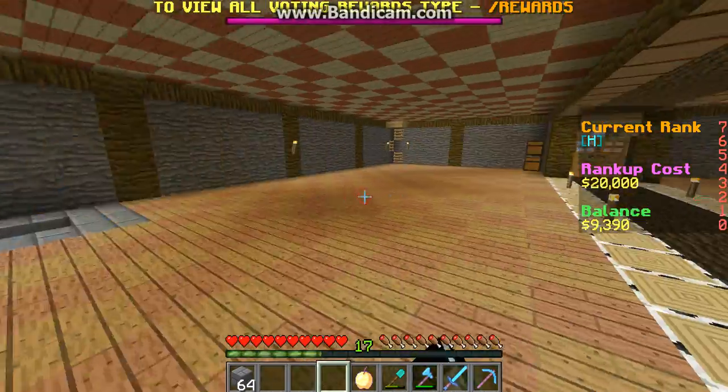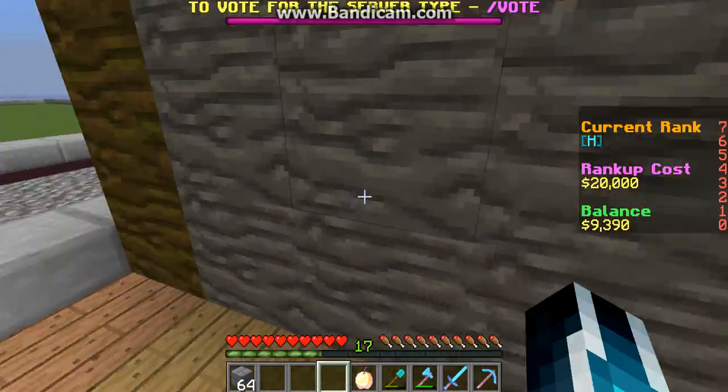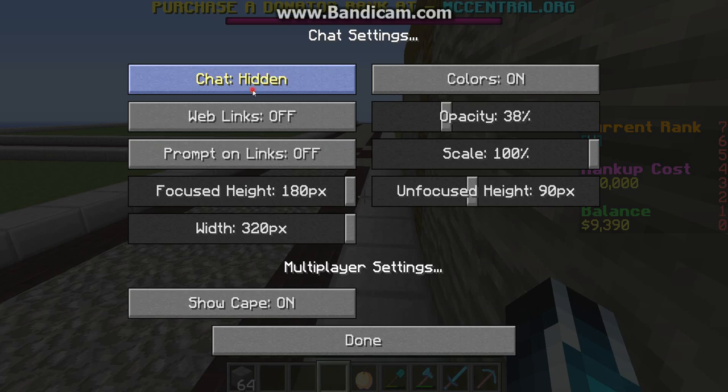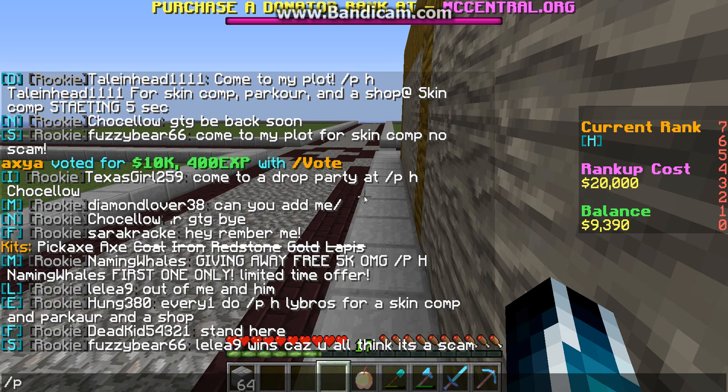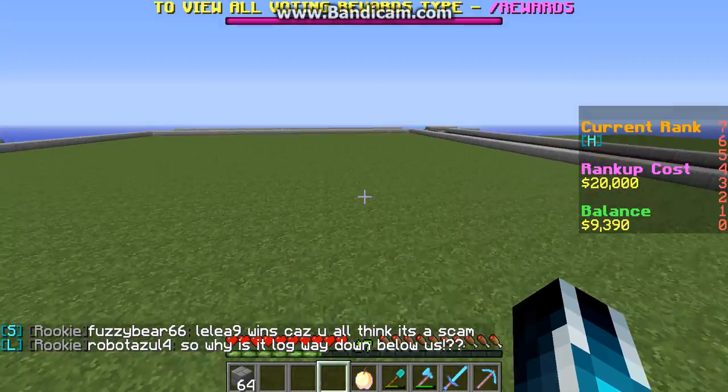So yeah, this is my first plot. And since I have the donor perks, I actually have another plot. I have to actually turn on chat, and I don't know why. So I have to do this to my second plot. As you can see, I've built nothing here.